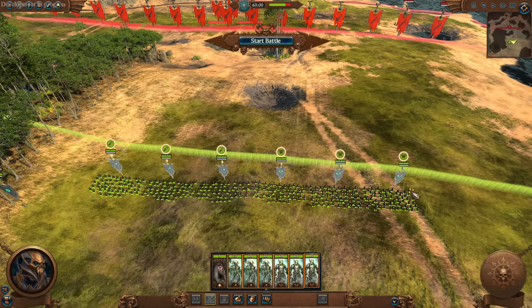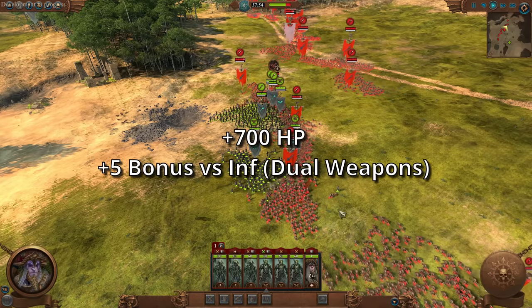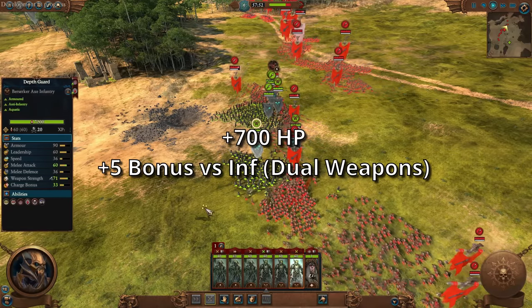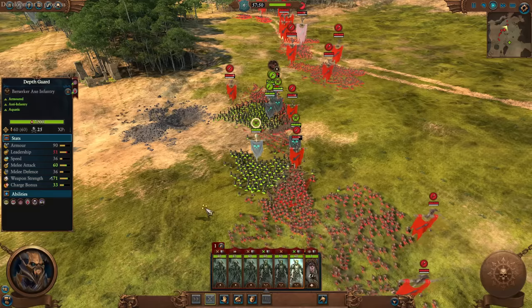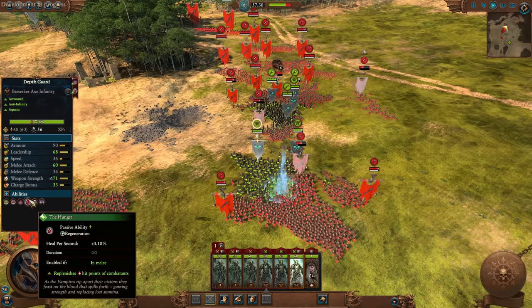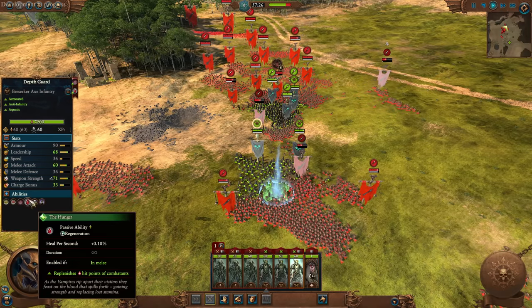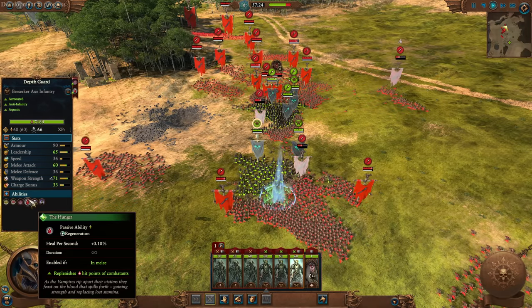They actually buffed Depth Guard, and by a pretty significant amount too — plus 700 HP and anti-infantry on top. That's a good start, but it doesn't end there. The Hunger heals 0.1 HP per second, which means with their increased HP they're now healing 7 HP a second. And all Depth Guard costs 100 gold less.